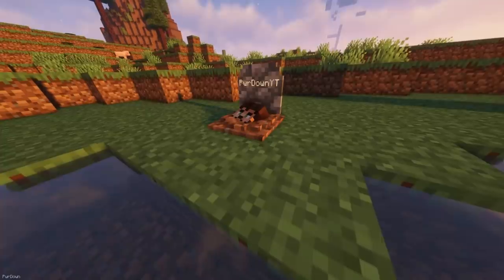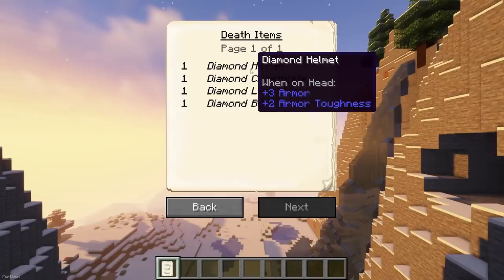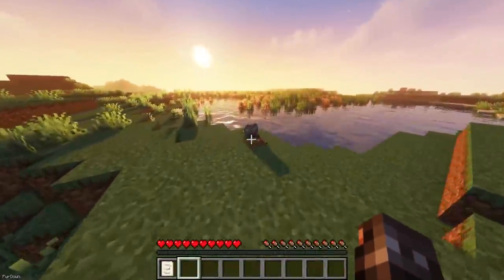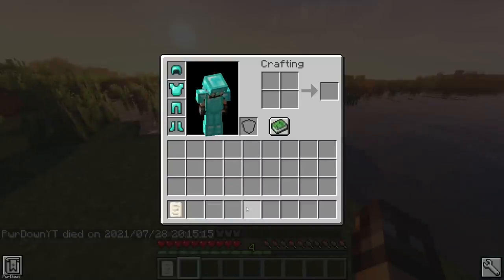With the Gravestone mod, you can also keep all of your items safe if you die. When you die, a Gravestone will be placed at your death location, and you'll receive an Obituary giving the coordinates of the Grave and showing all of the items that were stored inside. When you find and break the Grave, all of the items will be returned to your inventory, so they no longer have a despawn timer either.